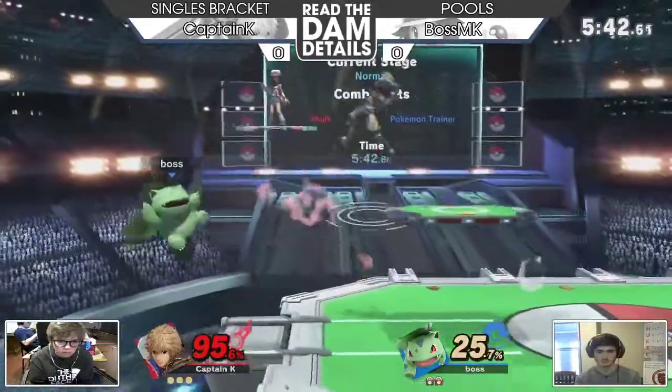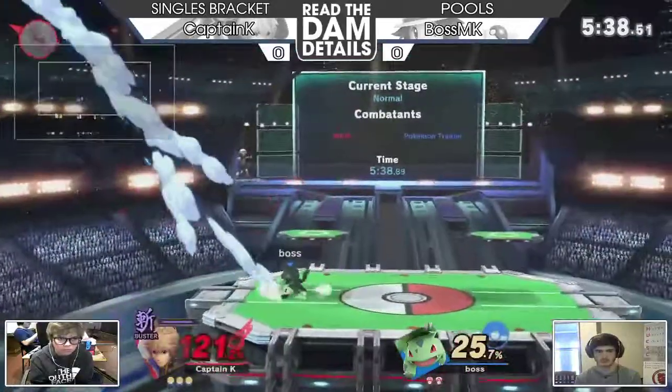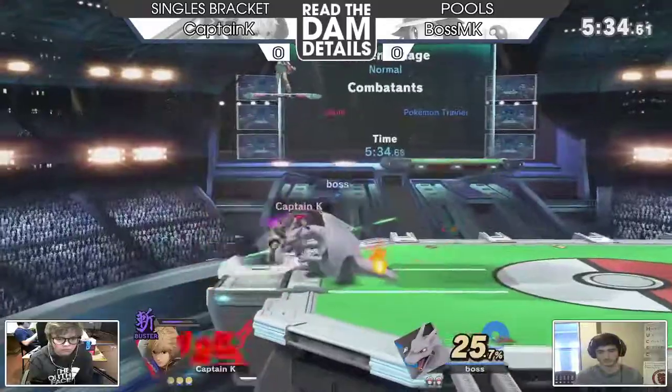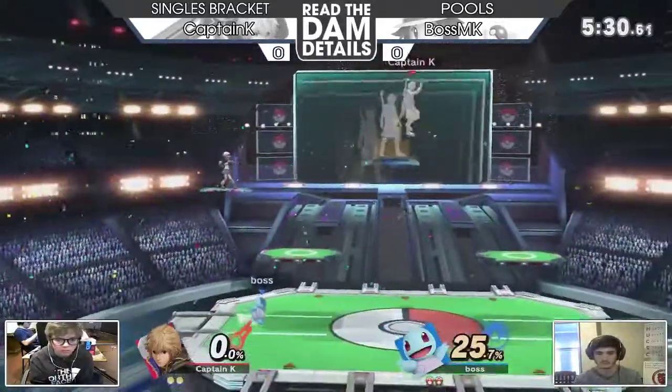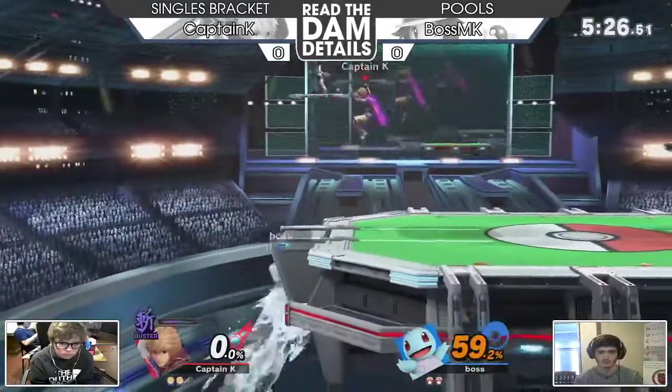Captain K actually not made much of a dent in this stock yet, ever since he took that first one. But he was able to get some damage on Ivysaur there — very, very close. Coming down with the back slash. It's a good DI mix-up. That's gonna be some damage — big damage on Squirtle here.